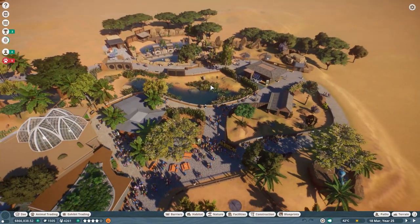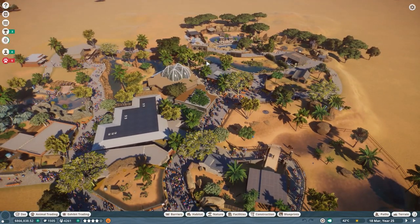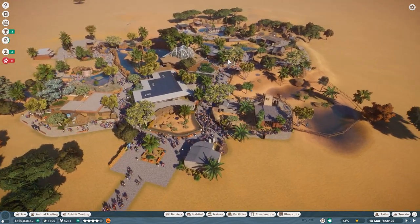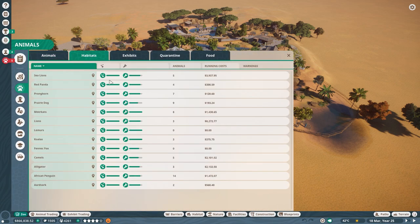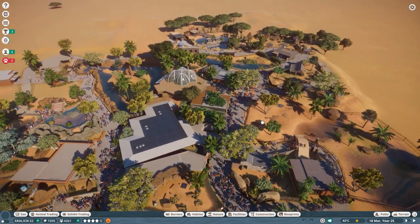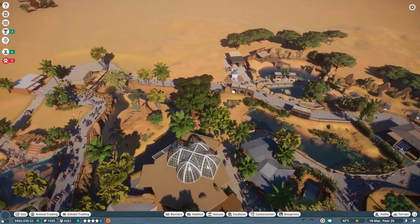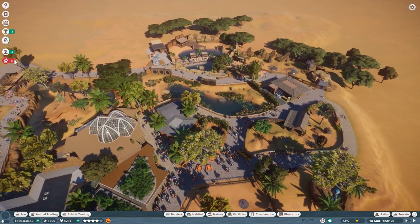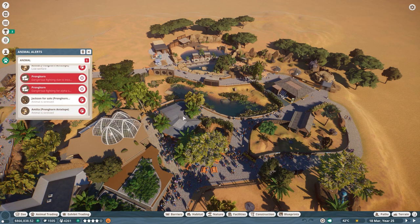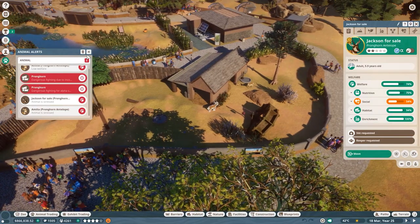We are going to focus on the African elephant today. I'm jumping straight in because I did a lot of little fixes. I basically renamed all of the habitats so we have a better overview, and I changed a couple of work zones to make them a bit more efficient. I fixed a couple of these things, but not all issues.